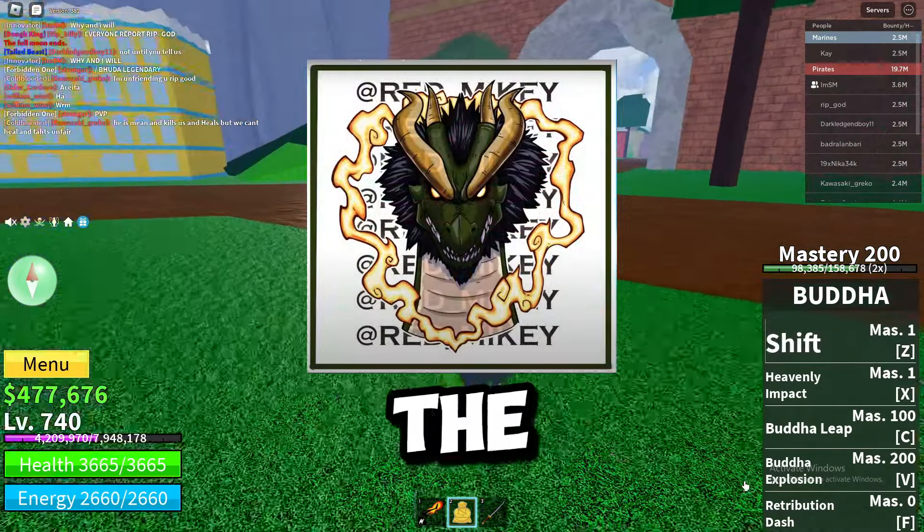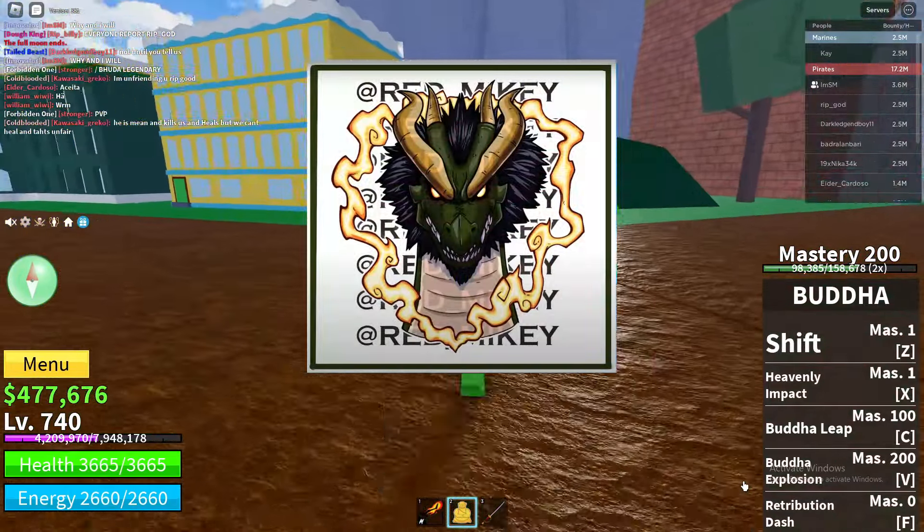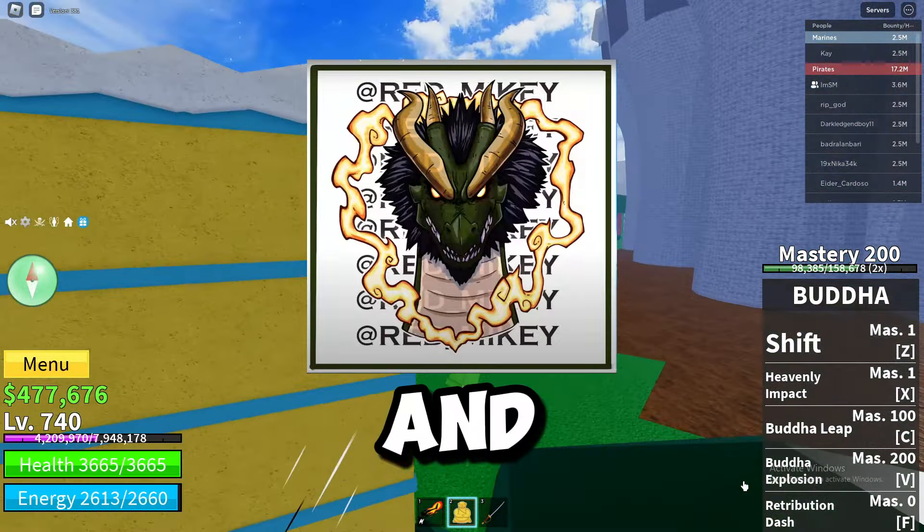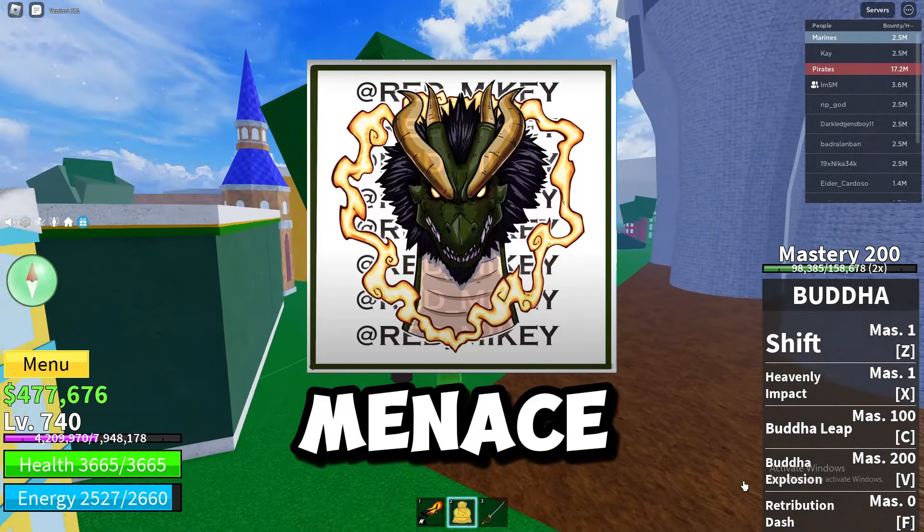Here's a leak that we got of what the reworked icon will look like. It's looking real good. It has a cool looking flame portal thing around it, and this dragon looks like a true menace to society.